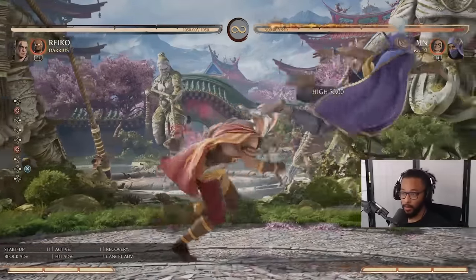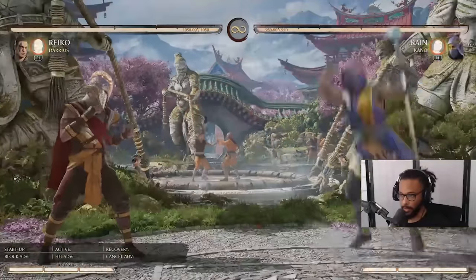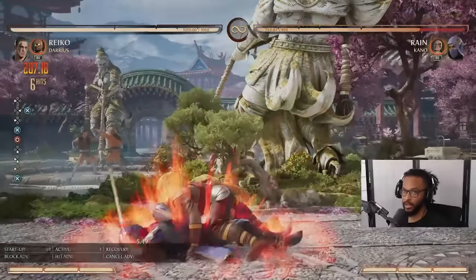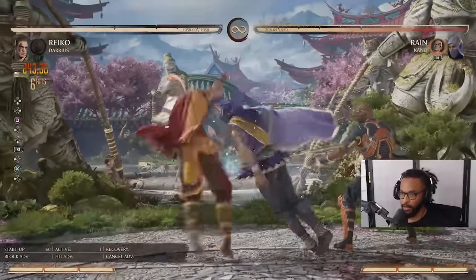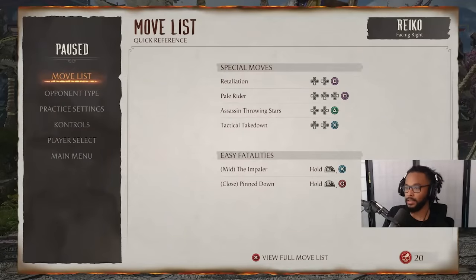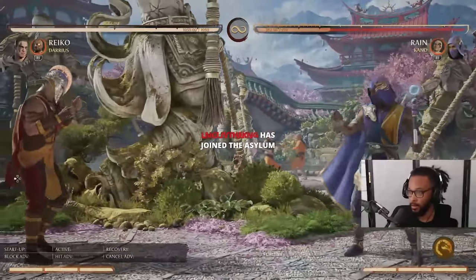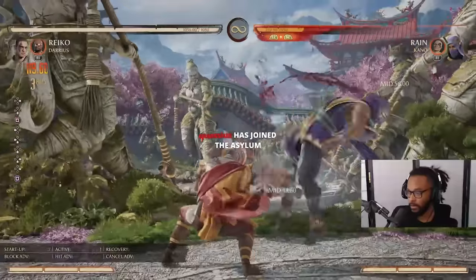Let's talk about anti-air combos. You want to special cancel stand four into knee. How long you let the run go depends on how far away you anti-air them. If I do the knee too fast, it whiffs — but if I hold it a little bit, it connects, and that's a good amount of damage for jumping at me. You can extend it further: stand three, call Darius, stand three EX slide, stand three command grab — someone gets hit for 36% for jumping. When I hit stand four from max distance, depending on how long you let the run go, you can do down one into tactical takedown or down one into command grab for the full combo.